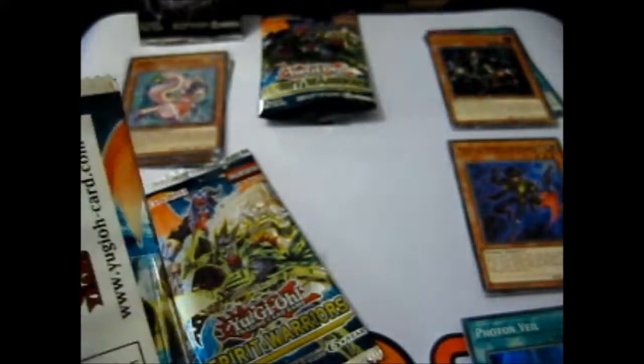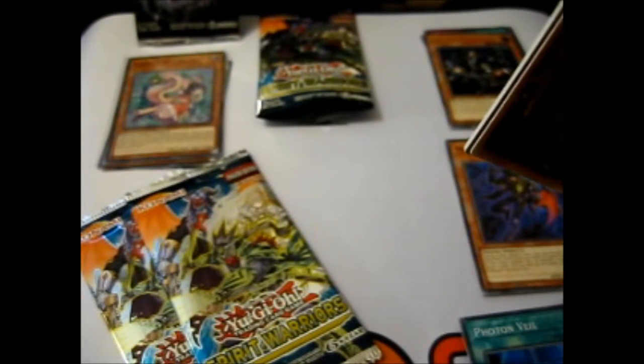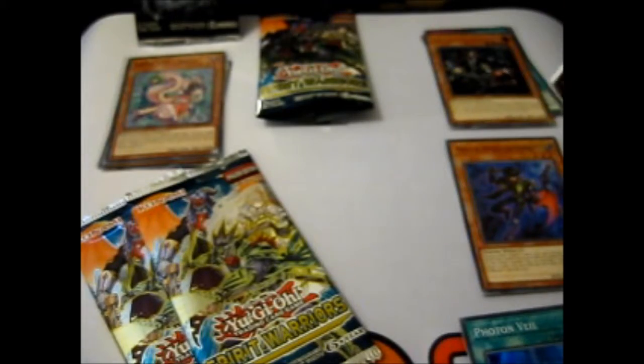So yeah, the three main archetypes are Musketeer, Weather, and Six Samurai. It's pretty cool pack art, and obviously first edition.